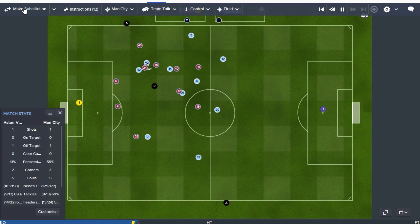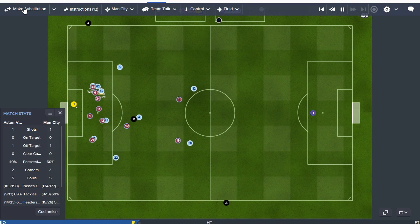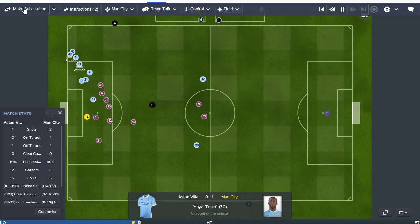Sissoko throws the ball in, Bonny has won that. Barker has it, finds Toure. Clichy whips in a great cross, finds Sterling. Clichy again to Bonny. Toure — and Toure cannot stop scoring! Goal number 5 for Yaya Toure already this season, from the centre of midfield. It's 1-0.